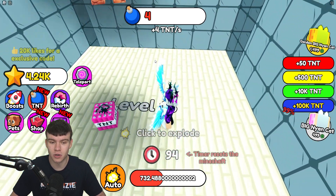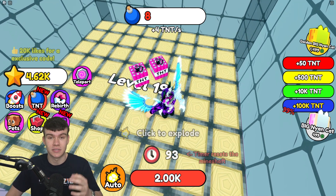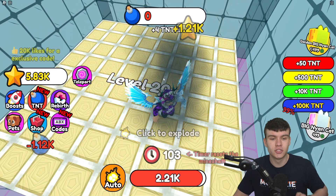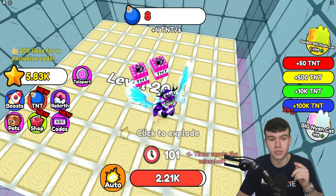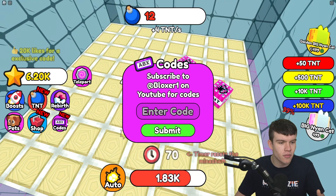I do have a lot of new working codes for this game. So without further ado, we might as well just enter all the newest codes. If you do not know already, in Plus One TNT Per Second, to claim codes, what you guys want to do is go to the left, click on where it says codes, and then the code redemption window will come up.